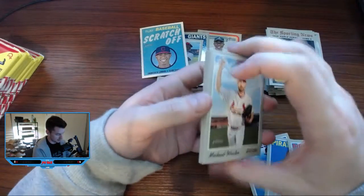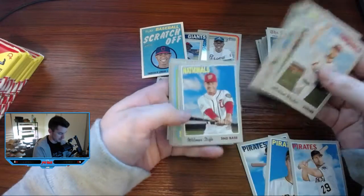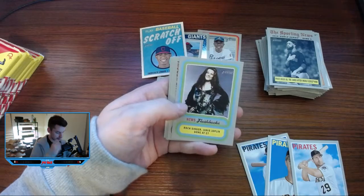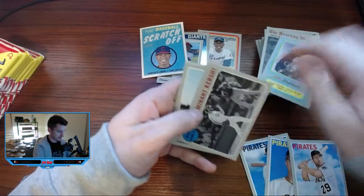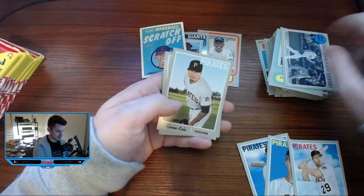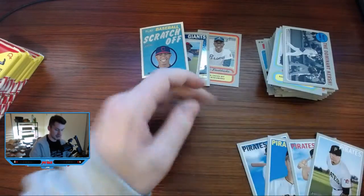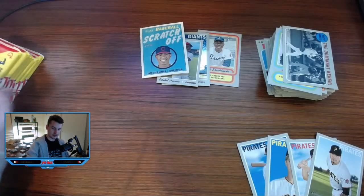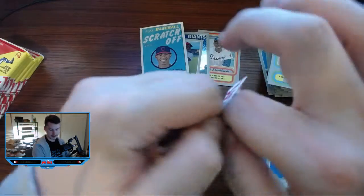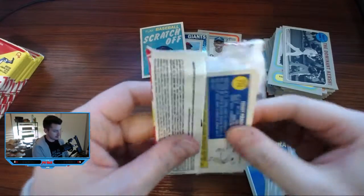So we got a scratch-off Lindor and the mini numbered to 100 — 61 of 100. A little action there, some numbered cards out of that blaster. Maybe we can get something big out of this last one — that would be very cool. Janice Joplin insert again. The dominant Kirsch insert. Bucco love — Kioni Kela — couple A's at the end.